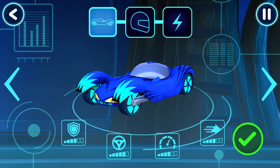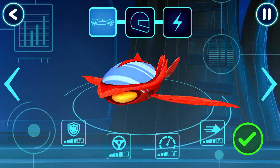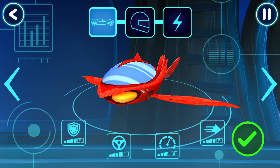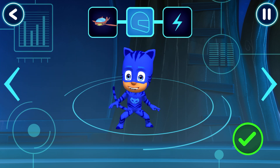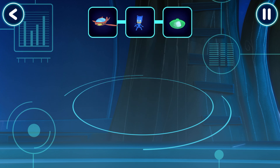Let's pick a vehicle to drive. Tap the tick when you are happy with your choice. Good — pick a driver. How would you like to power up your vehicle? Get ready to drive.